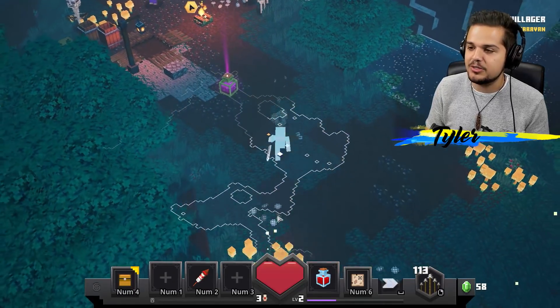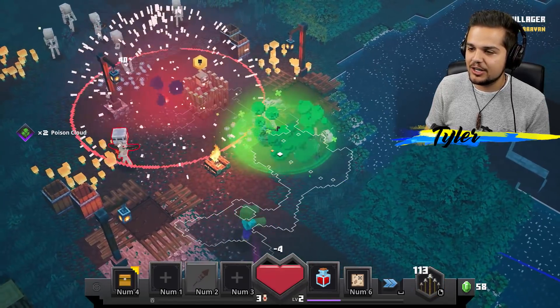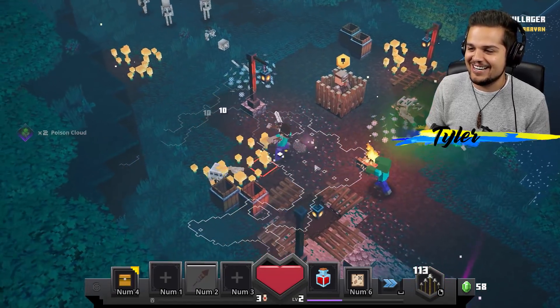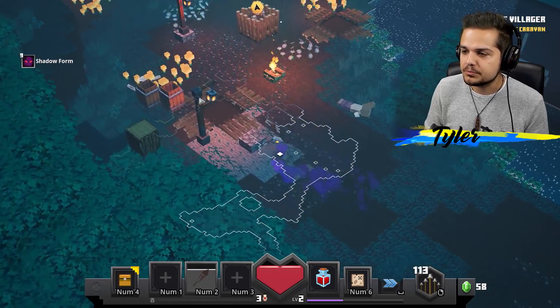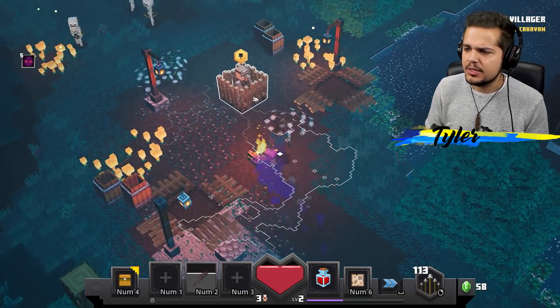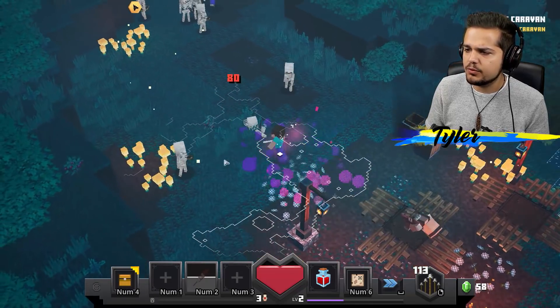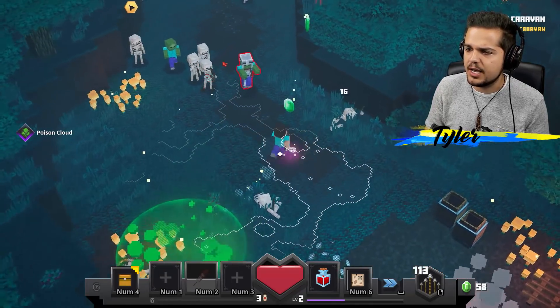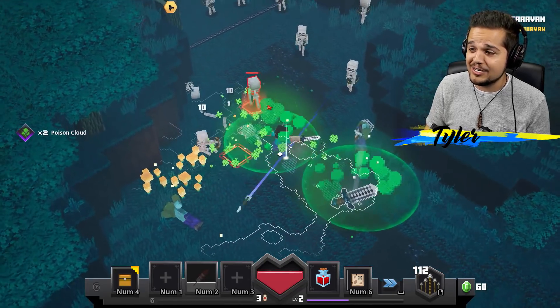Maybe I should equip my arrows. I think that might be a good idea. Yeah, let's go ahead and get a good shot. Take him on, just like that. We got a shadow brew. Apparently, by drinking that, we are completely invisible. Find the caravan. We freed one of the villagers right there. That's kind of what I was looking for. You can go. You can go. And you, too.